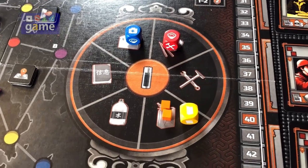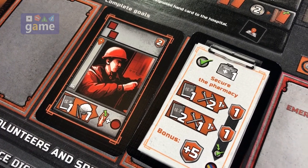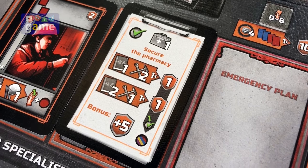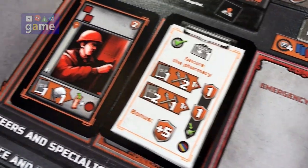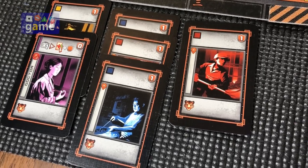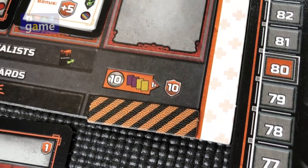Let's take a quick recap of where we are in terms of objectives. To complete this two-resource red objective, we need one knowledge and one food. Then to complete one level of secure the pharmacy, we need one knowledge and two supplies, or two knowledge and one supply, and you can complete those in any order. Looking at our current card stacks, we've got a yellow and a purple in a row, two blues and a red in a row, and a single red.